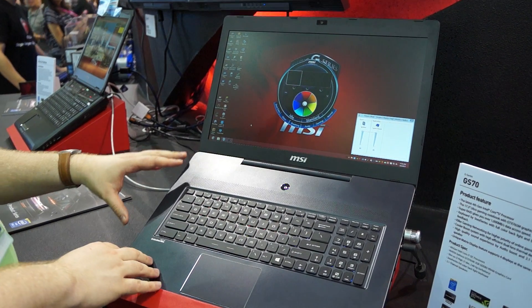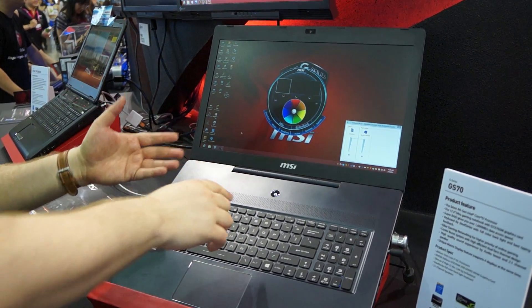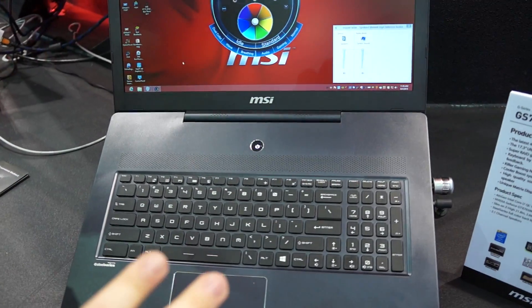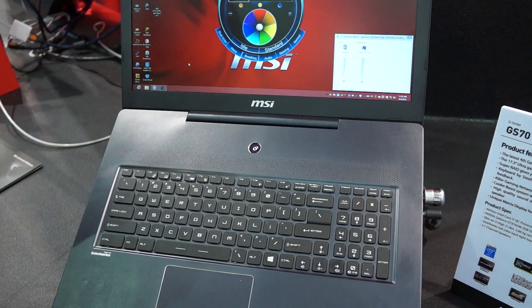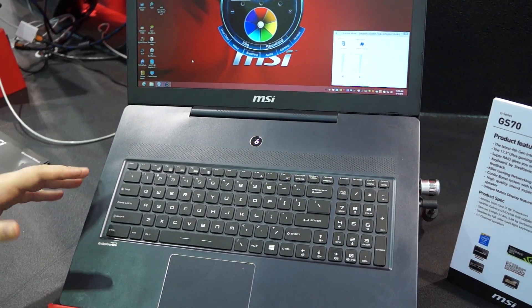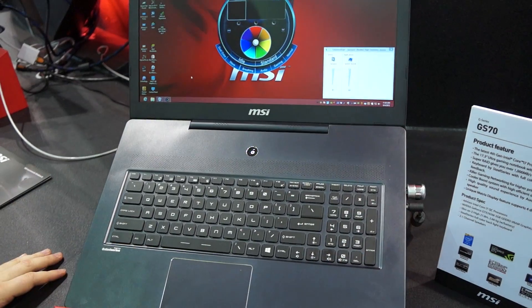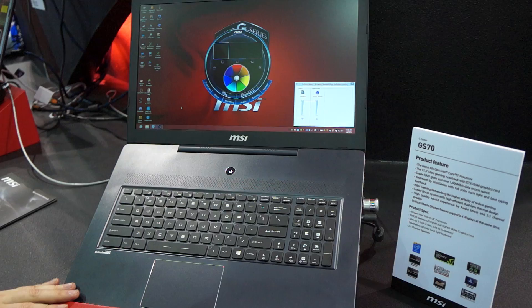So a lot of features packed into this very sleek package, including some really interesting cooling features. This is an air intake valve over here, so air comes in here rather than going in through the bottom, and goes out at a 45-degree angle from the side, allowing you to keep the system cool without feeling a lot of heat on your own hands and body, which is a problem we've had in a lot of systems. It's feeling quite cool right now, in fact.